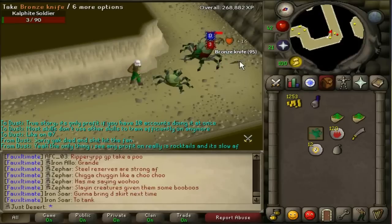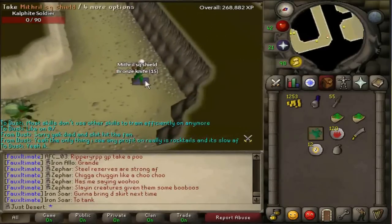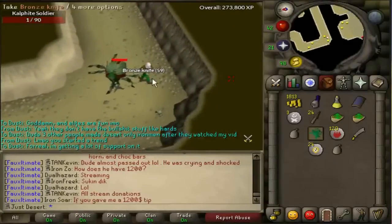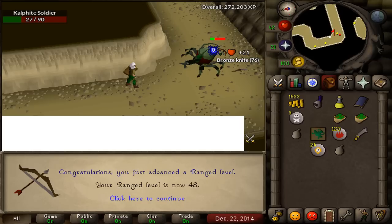Getting bronze bars back out of Shantay's shop was annoying, because they haven't fixed it yet with Iron Men having their own shops. This Shantay shop still has regular players buying out all the bronze bars, so I had to go to PvP worlds and bot worlds in order to buy all the items out. After all the smithing levels I got from that, this got me up to 48 range from just camping here.